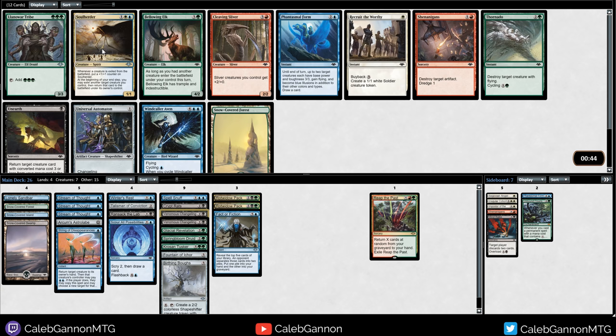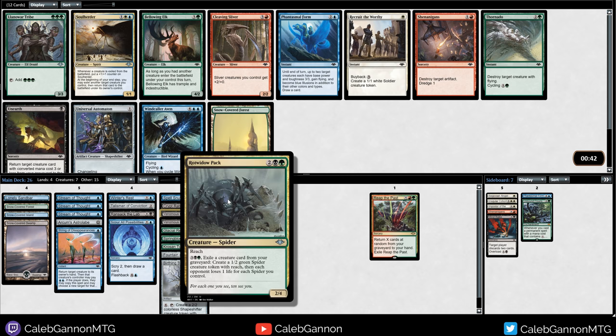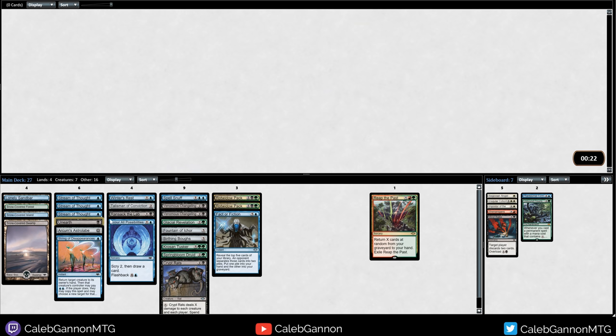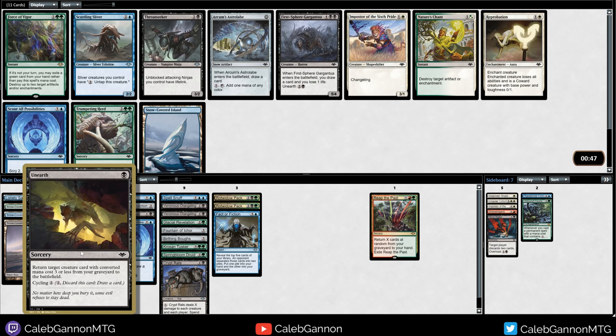Venomous Changeling is probably just better than Magmatic Sinkhole. We're just going to sit behind some Death Touchers. You can blink creatures every turn, but we don't have particularly good creatures - the only good one would be Springbloom Druid. Unearth can get back Venomous Changelings, Springbloom Druid, and Crypt Rats. Unearth on Crypt Rats is kind of busted - we've got to do that. And it stays in play.